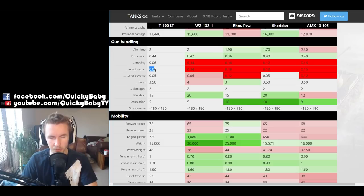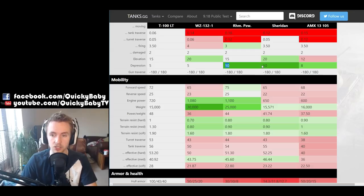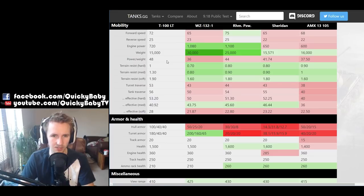You should definitely try to avoid sniping at long ranges in the T100LT and instead get to short and mid ranges and continuously fire while moving — you'll do so very accurately thanks to the awesome dispersion values. One thing that's a little disappointing but makes sense for a Soviet tank is that it gets only 5 degrees of gun depression, the same as the Chinese vehicle but half of the German and American tier 10 light tanks. So if you're looking for a ridgeline sniper, the T100LT is certainly not going to be the vehicle for you.